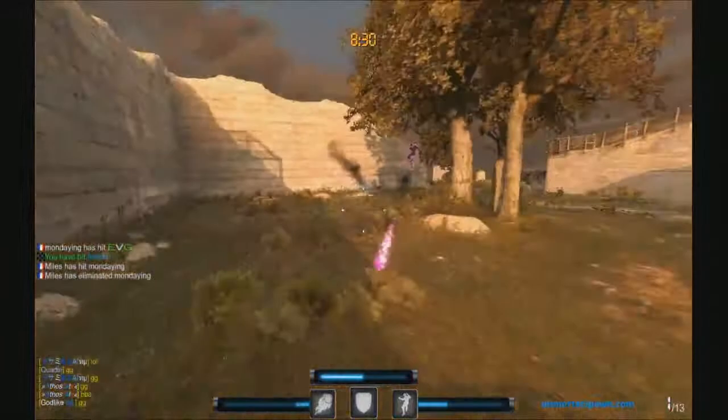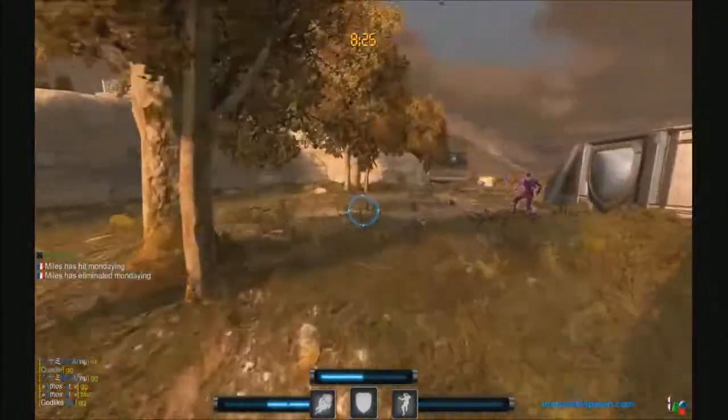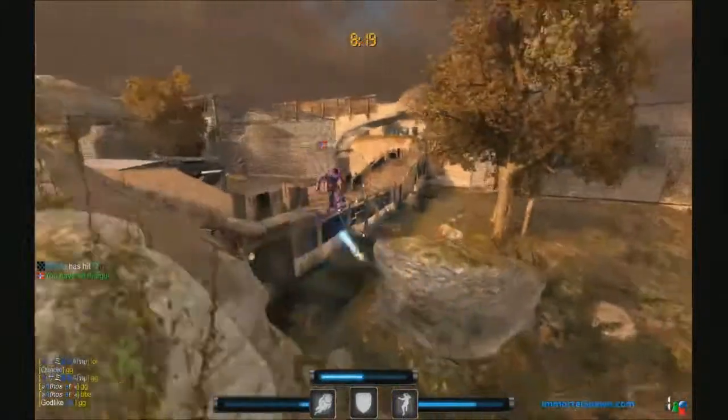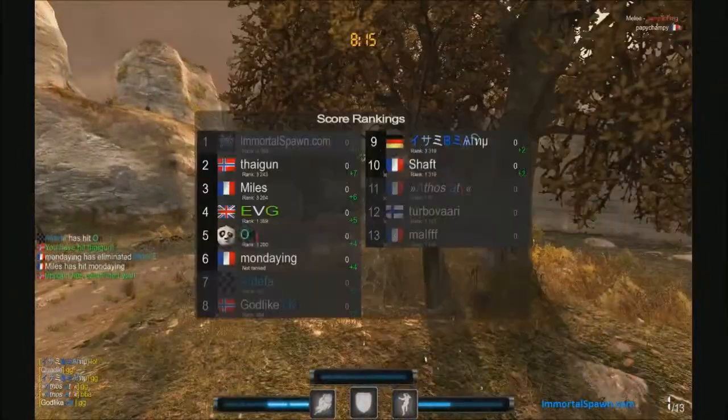On the bottom left is my ammo. These are called rockets, and they recharge automatically. At maximum, you can have four rockets. I'm actually saving my energy up to get close enough to him to shoot him — it's a good tactic to use.